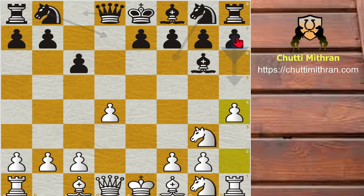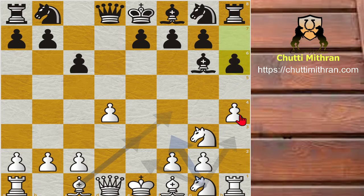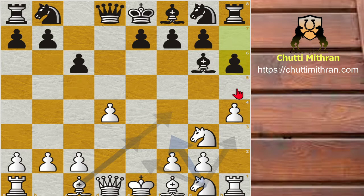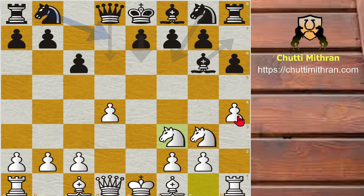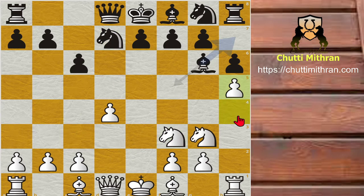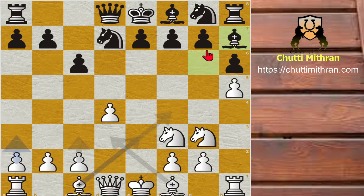So black decides to make breathing room. After h4, black plays pawn to h6. Now if white plays h5, black will play bishop to h7. So white does not play h5 immediately; instead, white develops with knight to f3. Black plays knight d7, and now h5 is played — attacking the bishop on g6. Bishop retreats to h7.